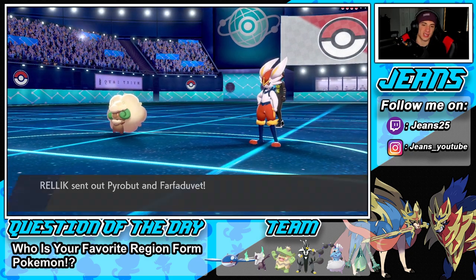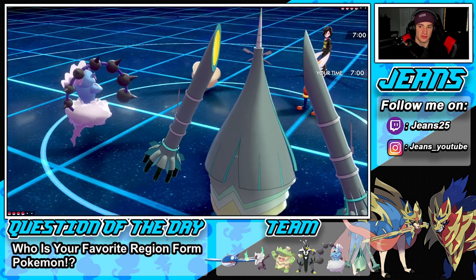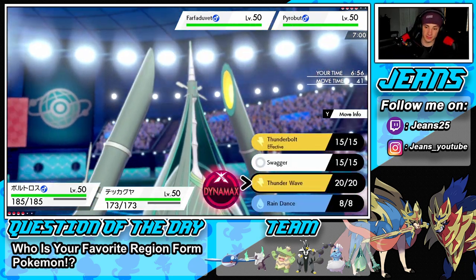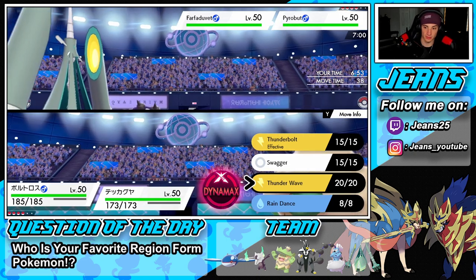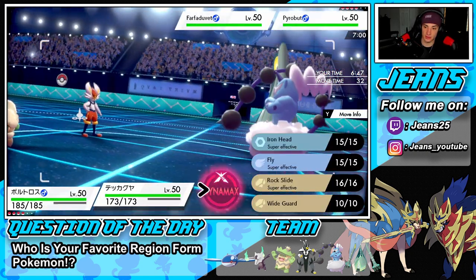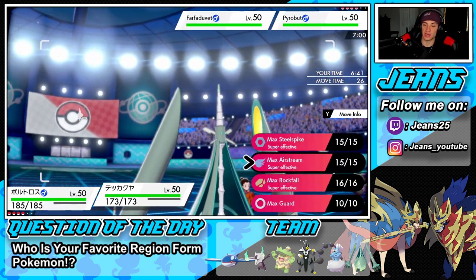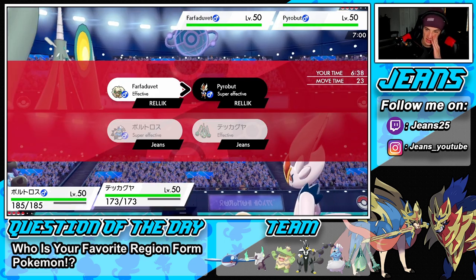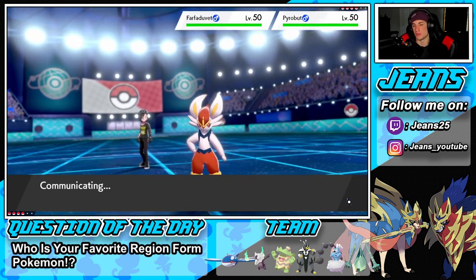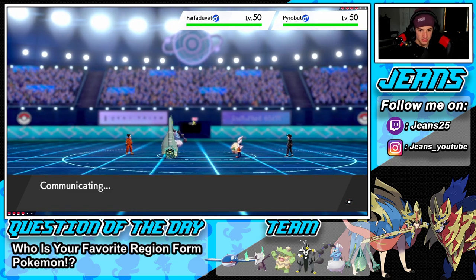He's leading Cinderace and Whimsicott. Kind of scared, not going to lie. I think he's going to go into Tailwind. I think I might just drop an Iron Head. Could Fly to get a speed boost, or Rock Slide because I think he's going to stay Fire typing. When you're at plus two it should be able to pick up a lightweight Cinderace KO. But I'm scared of that G-Max Fireball. I think he's just going to Tailwind and Dynamax and roll from there.